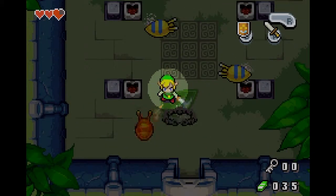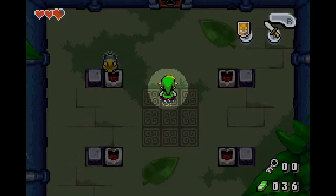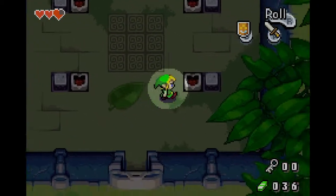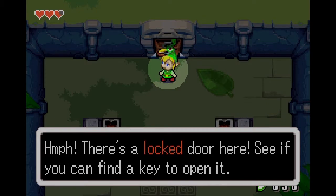You kill those enemies, and then at some point you're probably going to fight a mini-boss or do a challenge, and you'll get an item. You will use that item to access the actual boss, who will give you a heart and a piece of something. There's a locked door here — I'll see if I can find a key.